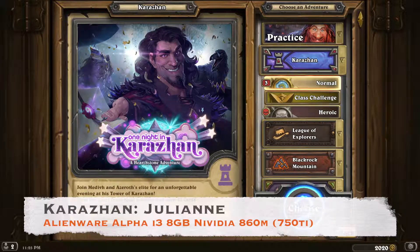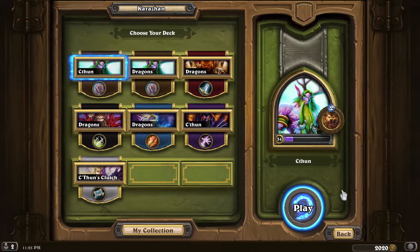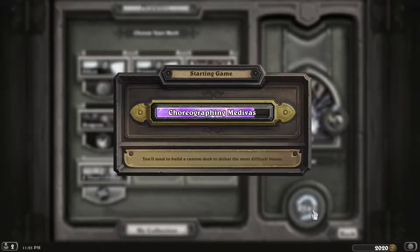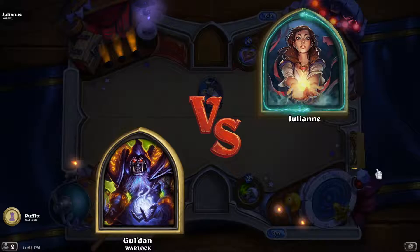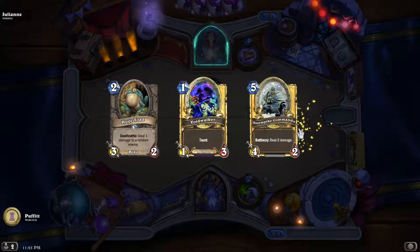Hello, thanks for joining me. Let's take on the Opera — first one is Julianne. I say Julianne, but the main problem is her lover Romeo — Romulo rather. I did have a quick go and completely failed with a dragon deck; I only had dragon-based decks and they're terrible for this. I'm really slow whereas she starts with Romulo as a 4/2, so you're at half health by turn 4, which is a real pain.